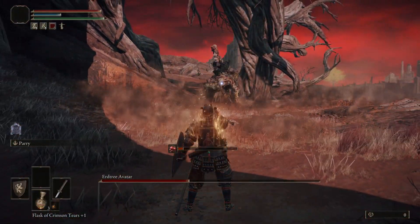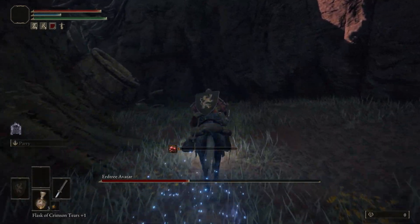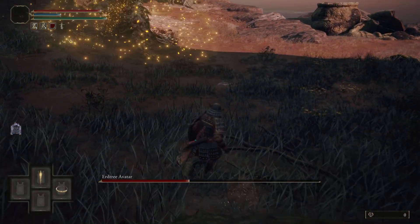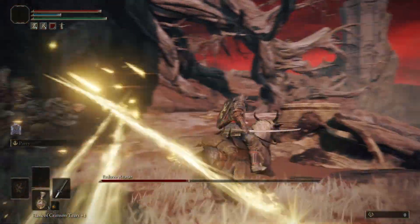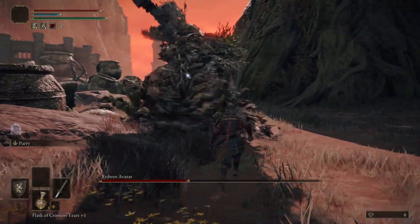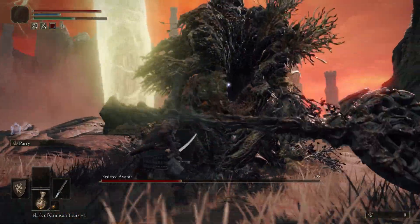Some more miasma. It's also spamming that, and it has an initial AoE blast before it sends out all these projectiles. So when you see it stab the staff to the ground, get ready to dodge away.